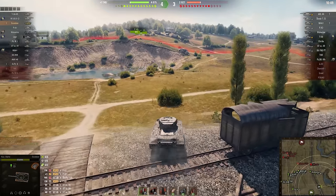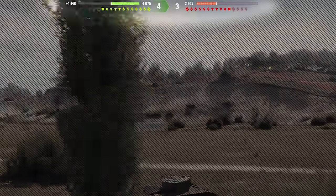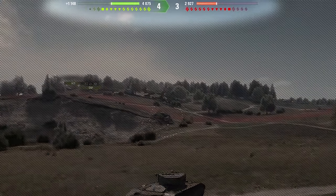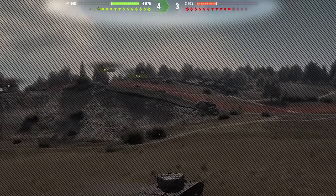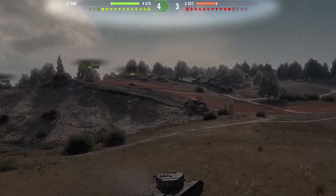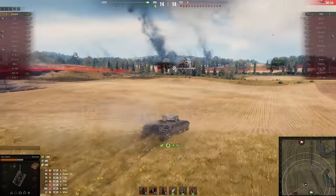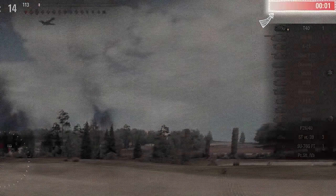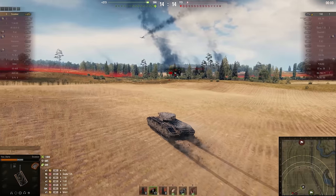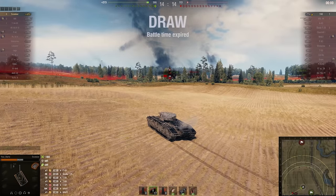If you have set up your game according to our last episode, you should see the HP bar of friendly and enemy vehicles on the top of your screen, together with the number of eliminations on each side, and the icons showing you the number of alive and eliminated vehicles by their type. Above the enemy vehicles is the countdown timer of the battle. If the timer reaches zero without any of the teams capturing the base or eliminating each other, the result is a draw, except in the Assault mode where the defending team wins.